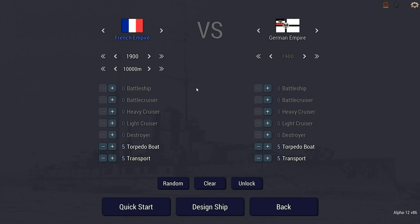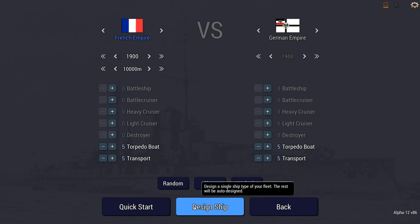I'm going to be using the French, starting range 10,000 meters, effective starting era 1900s. The AI and myself both get five torpedo boats and five transports. This might not necessarily seem fair, because the AI is not great at managing their ships, but the transport could be armed and therefore pretty deadly to a torpedo boat.